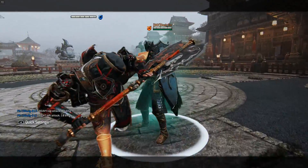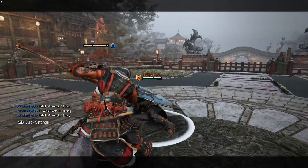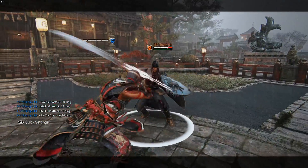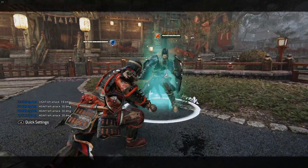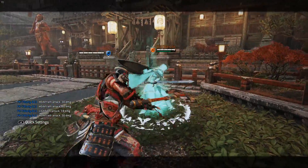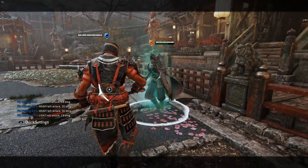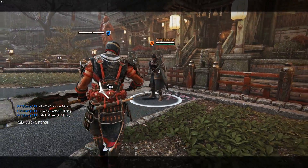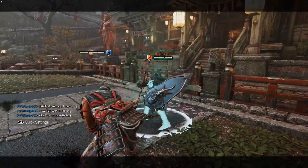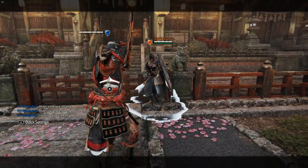His melee moves are branched from his chain starters, so you could do a light attack into a melee or a heavy into a melee. There are two types: a kick, which is just tapping the GB button and guarantees a heavy, and a sweep, which is when you hold the GB button and guarantees a light. Both of those are considered openers so you can continue chaining into the melee moves from them. The heavies in chain still allow you to chain into the kick as well — so after two heavies you can still go into your sweep/kick mix-up.